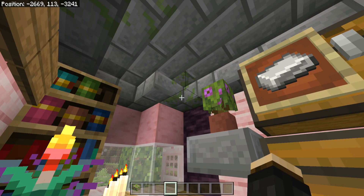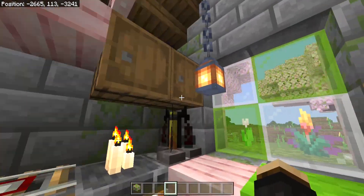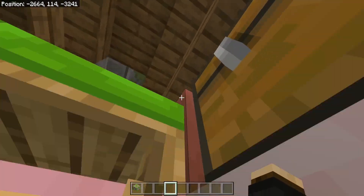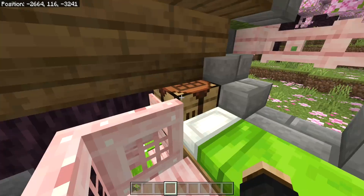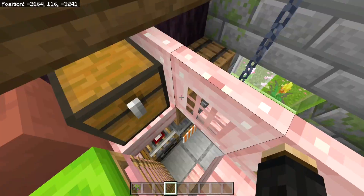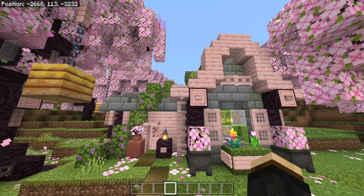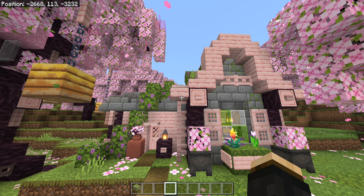Usually I build with spruce, dark oak, deepslate and similar materials, so this is quite different for me. Inside it's all very pink, featuring the new chiseled bookshelves, a torchflower, a kitchen area with all you need, and upstairs is the bed with a window to look out of. It's really small and cramped but that's the flair of a cottage. On difficulty I'd give it a 6 out of 10, though it doesn't quite fit with the others since it's a regular little house — the special thing is just that it's built with the new blocks.